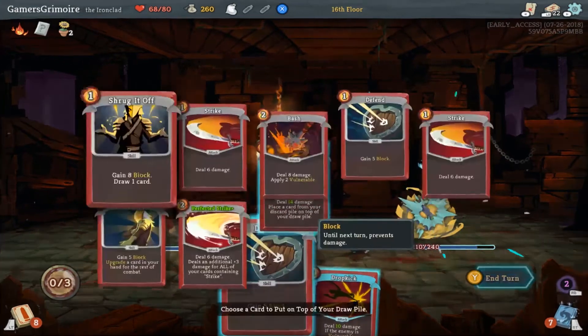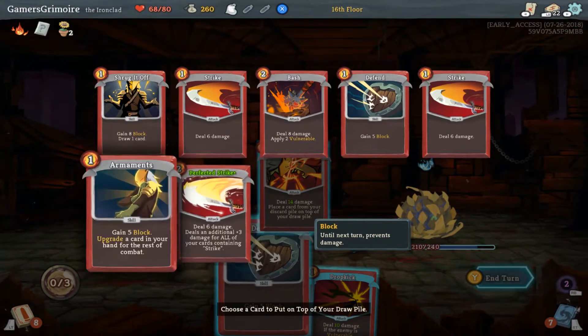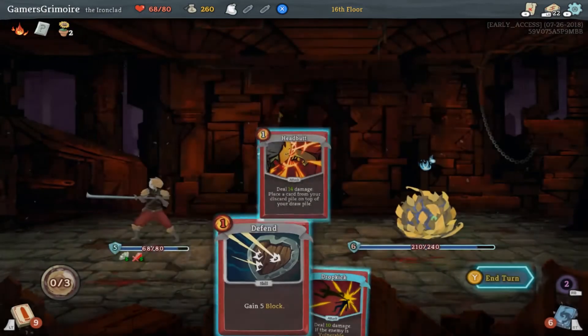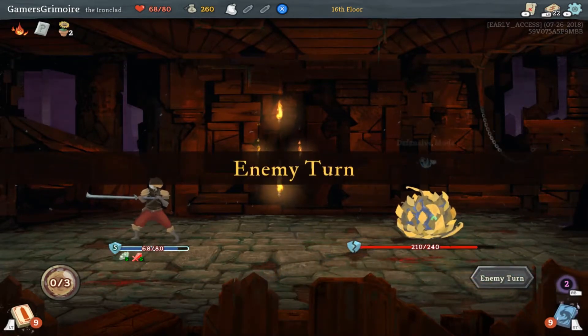And then Headbutt — honestly I think we just put Perfected Strike back on top. Definitely. Or Armament. No, yeah, Perfected Strike for sure back on top. And then we redraw a new hand next turn.